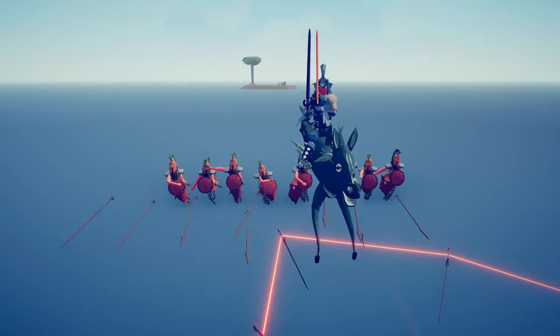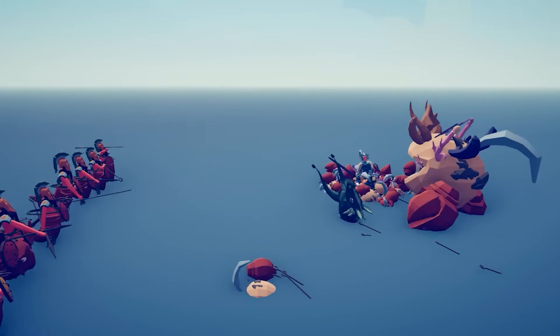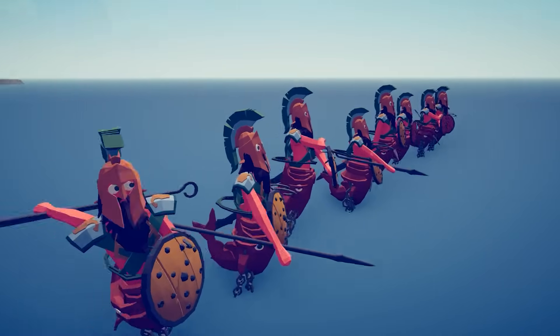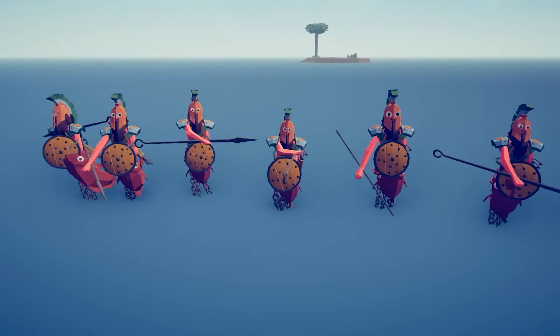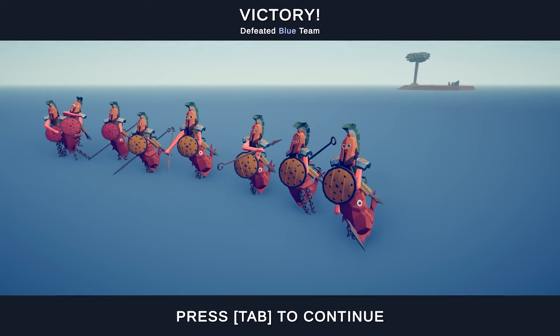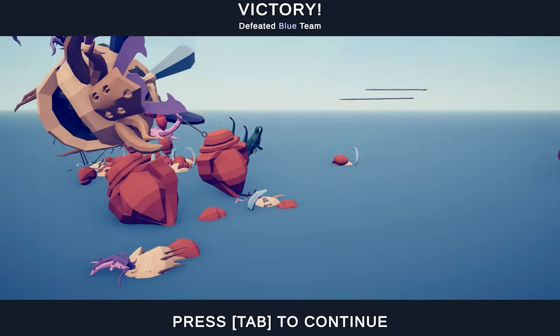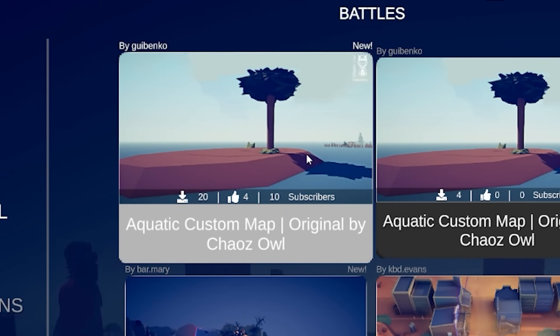This is a map by the Chaos Owl, who apparently might be one of the best modders that I've ever seen. So look at this — we've got a shield wall of Poseidon's sea. Wait, they're sea centaurs! Because a centaur is a man on a horse, so a man on a seahorse — is a sea centaur?